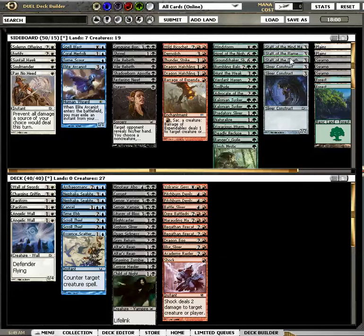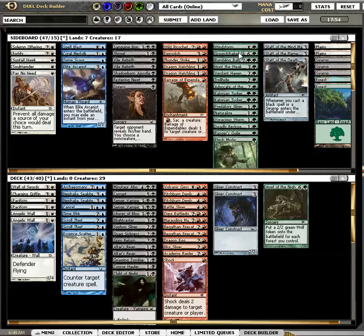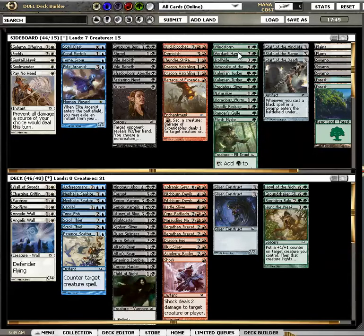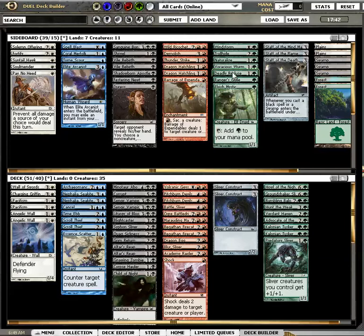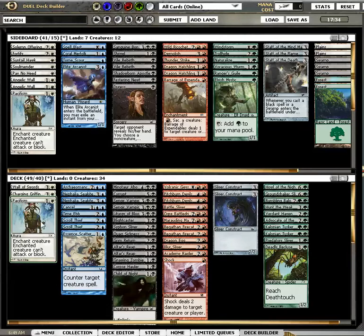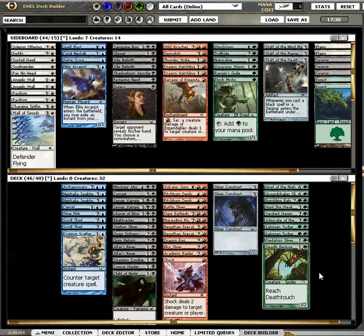It looked like a Sacrifice deck was forming, but we have two Sliver Constructs here. Howl — so powerful. I hate Troll. Well, green is cute, but white is gone. Black-Red is really deep here. This was the hardest pool in a long time.